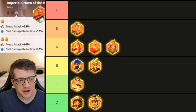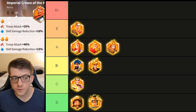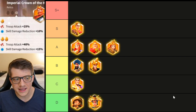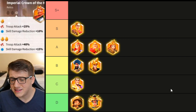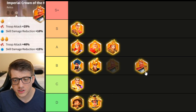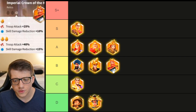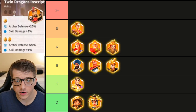Freddy's relic gives 40 troop attack and 15 skill damage taken reduction. The weird part is Freddy has zero stats on his base kit. The 40 troop attack means his active skill packs a punch, but 40 attack is basically what many commanders already have by default — Alexander the Great has 40 infantry attack straight up. The 15 skill damage taken reduction is okay but not great. This relic doesn't really move the needle for a commander who is just trash overall.